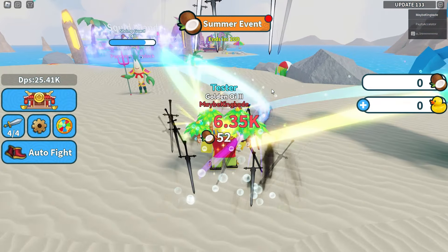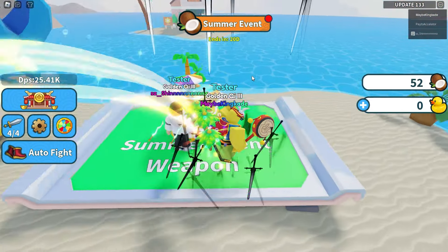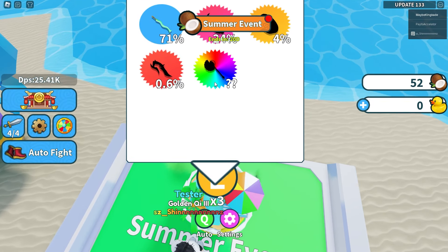I'm pretty sure we can kill these people for coconuts. There we go, we killed them and got some coconuts. Then we can crack open this thing right here to get some new weapons.